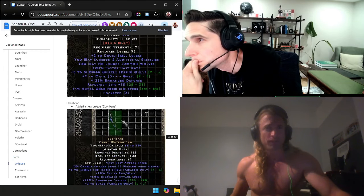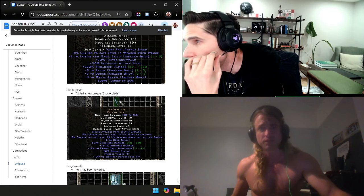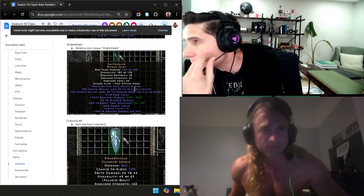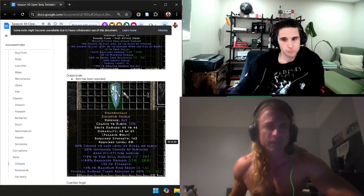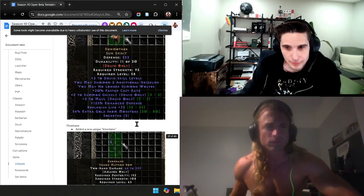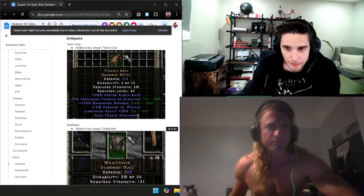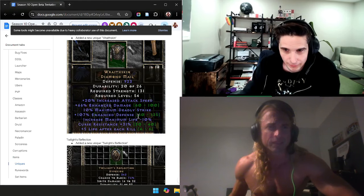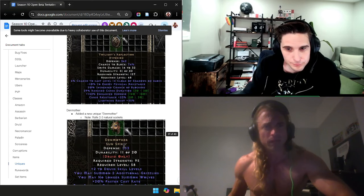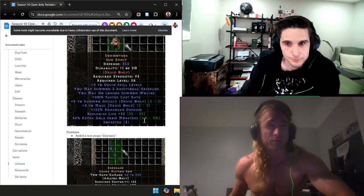New items: I already talked about Den Mother a bit. I didn't think any of the new items were that interesting unless I missed something. The new cold dagger looks kind of cool — the Lower Resist procking thing, I'm not too sure about. I'm not too excited about any of the new items besides them being new. They might see some use early on though. Den Mother is going to be pretty good actually.